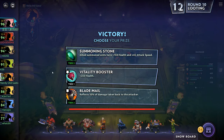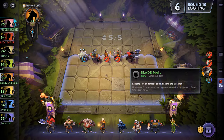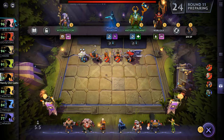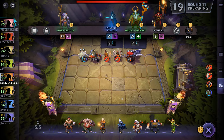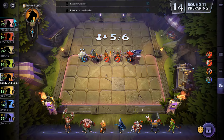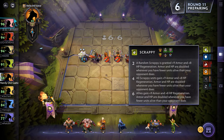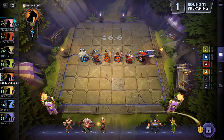Summoning Stone, Vitality Booster, Blade Mail — I think I'll go with the Blade Mail and put it on Axe. There's Axe two-star, that helps a bit. Let's do this and get Clockrack in there — it gives us both the Inventor and Scrappy bonus. So this means we don't need you guys.